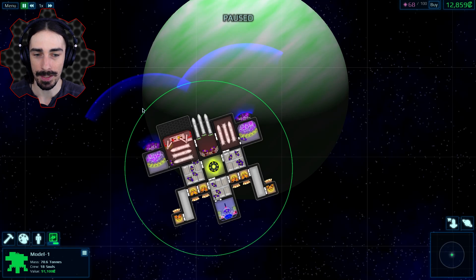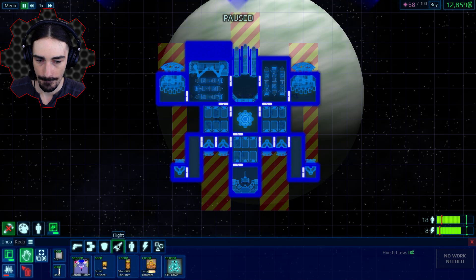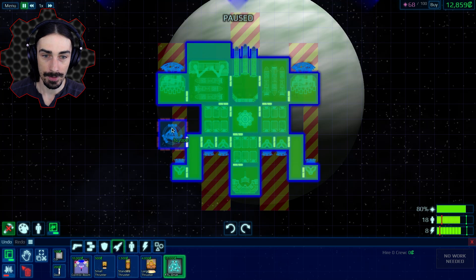We defeated everybody around this planet. Oh, I don't have an FTL drive — I totally forgot about the FTL drive. Where am I gonna put it? I have 12,000 and an FTL drive costs 10,000, so that's like everything. I don't even know where to put it — I don't have anywhere to put it.